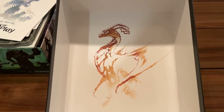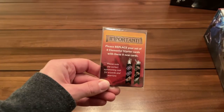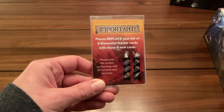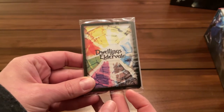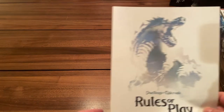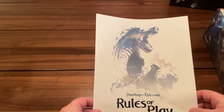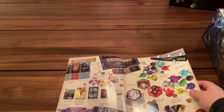The very first thing I saw was this — it said 'Important' with an exclamation point: please replace your set of eight elemental starter cards with these eight new cards. So we'll have to look at those when we find our elemental cards. Why don't you grab the rules while I do this? The rules also have this cool watercolor look. Nicely done on the rulebook here — very colorful, lots of pictures.